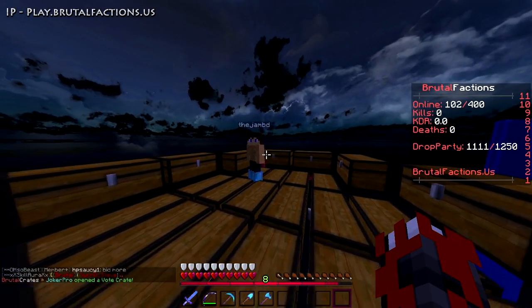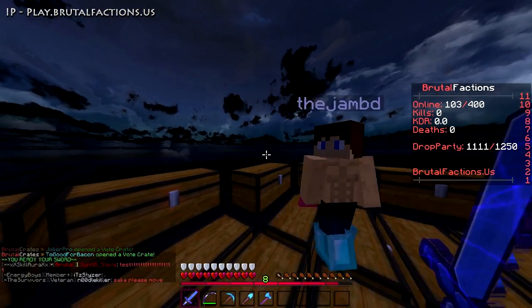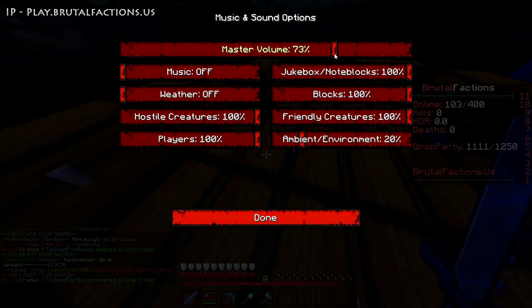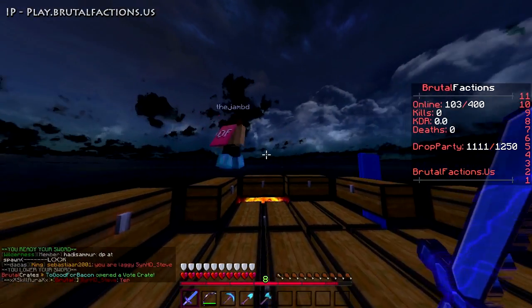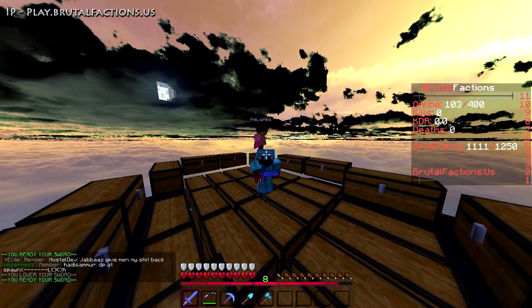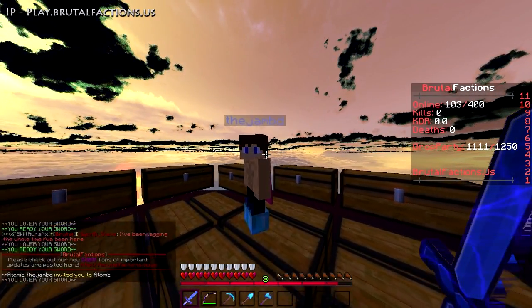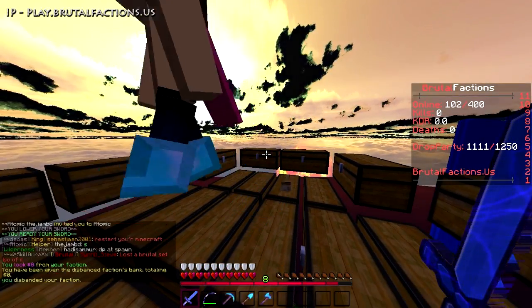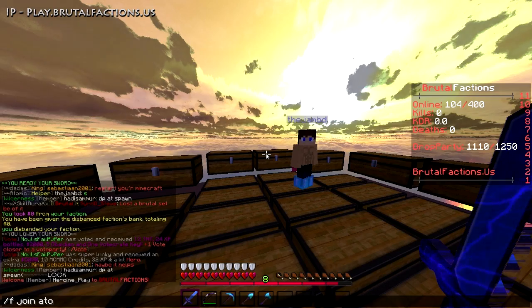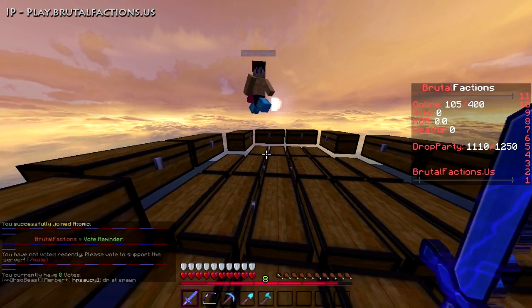Alright guys, we're here at Jamby D's base. Jamby D says he's one of the most powerful players on this faction - they've got a pretty powerful faction with potions and good gear. A few days ago I came to him wanting to start on the server and do well, and he's willing to invite me to the faction. Welcome to faction Atomic - named after the CS:GO skin Atomic Alloy. It's a good skin.